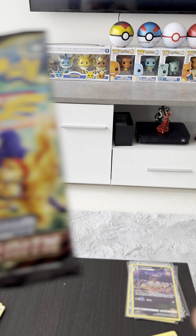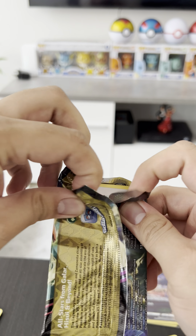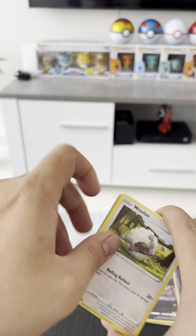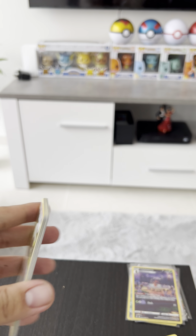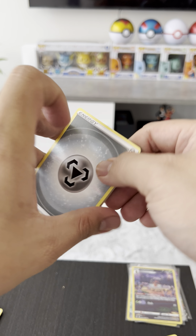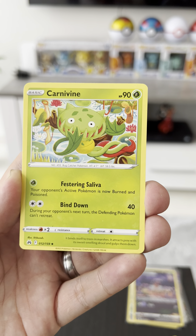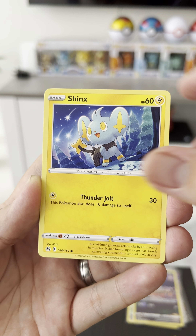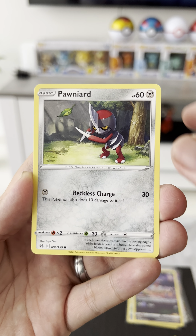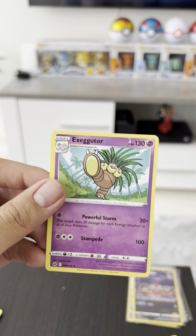Last pack. Let's do the regular card trick in here. Let's see what this one is — regular card reveal: Shaman, Carnivine, Wooloo, Shanks, Pan Cham, Snorunt, Ponyard, Biduff, and Executor.